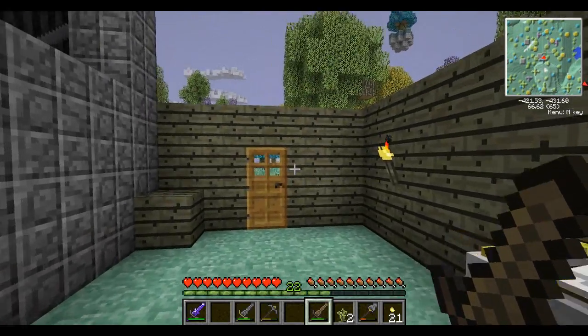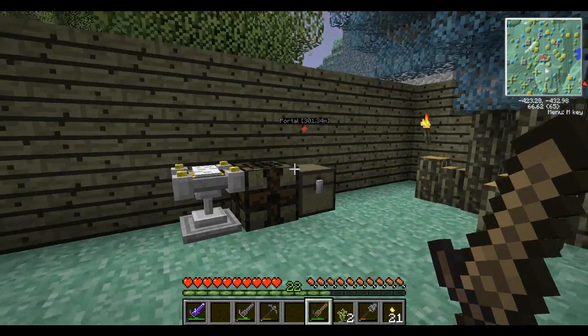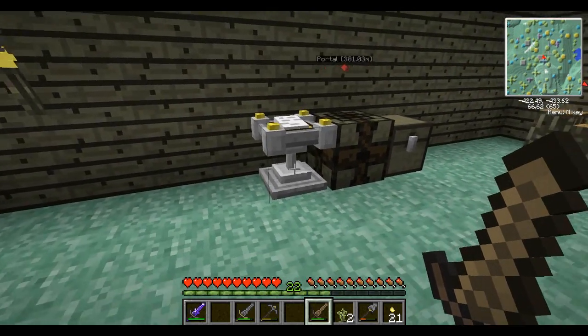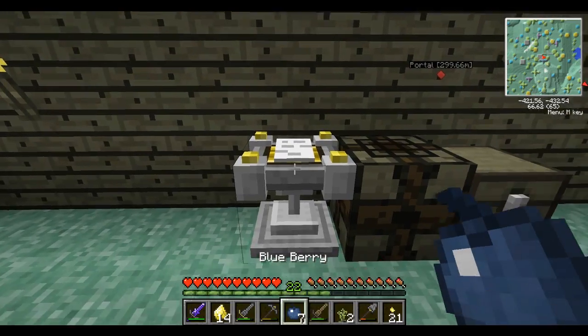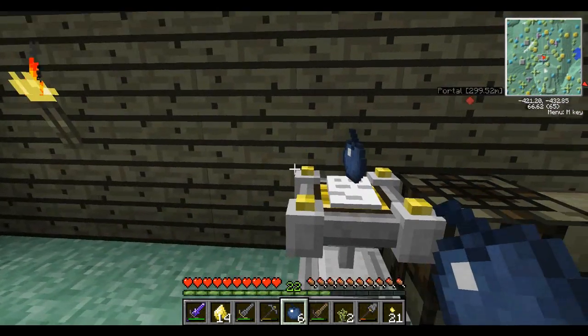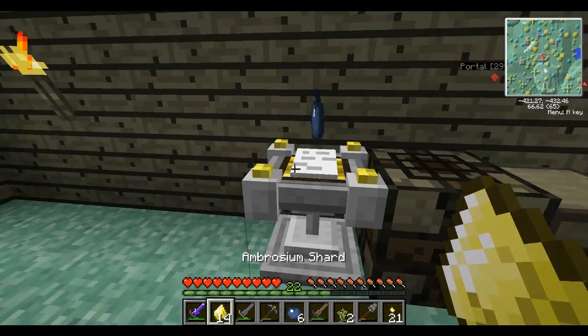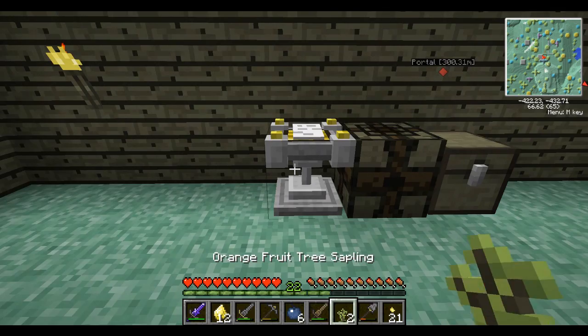Hey, what's up guys? It's Pat and welcome back to the Aether 2. I spent a little time off-camera figuring some stuff out. I've made an altar, which is actually really easy to use. I'll take my blueberries and my ambrosium shards - all I have to do is right-click this. See, my berry is now floating on top of the altar, and if I use the ambrosium shards on it - I need to use two - then we have an enchanted berry, which is like ten times better than the blueberry. So we actually have some real food now.